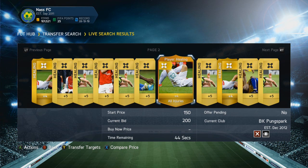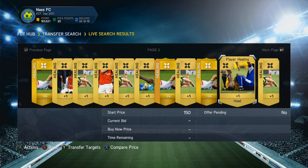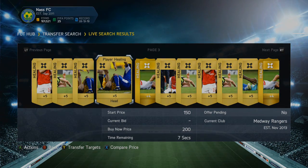That is basically how this technique works. You bid 150 coins on the all healing cards, and you can easily sell them on for around 400 to 450 coins, which will basically triple or more than double your coins. It's a very nice technique in my opinion. If you guys found this video effective, make sure you try it out yourself and drop a like.